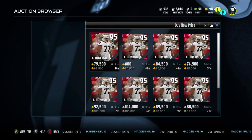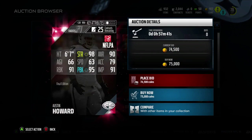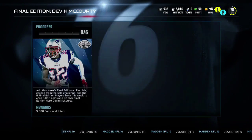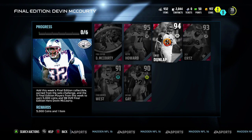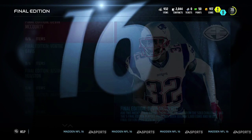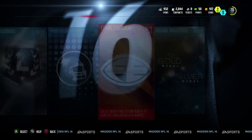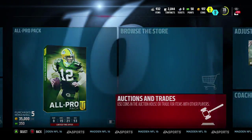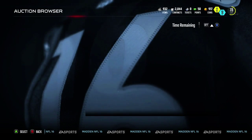You're gonna need this right tackle for 75k — not that expensive — and he definitely looks like a beast of a card. You're also gonna need Carlos Dunlap, Zach Ertz, Kendrick West, and William Gay. So just a typical set where you need like five cards plus the solo challenge, and then you're all good.